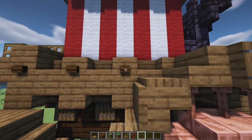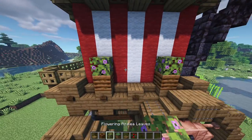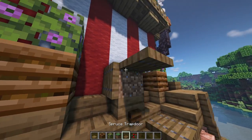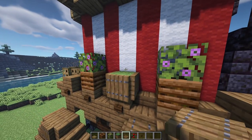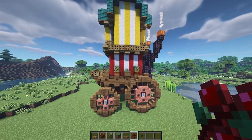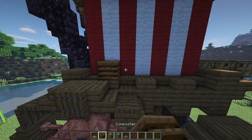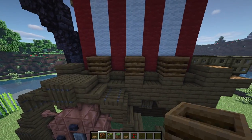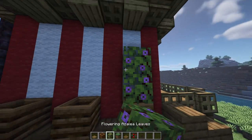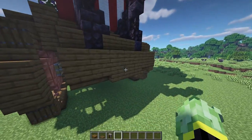On the side, add some dark oak buttons to these sections, a composter on the two ends with azalea leaves on top, a grass block with some spruce trapdoors going around, and a little berry bush — let it grow or bone-meal it. Do something similar on the other side: composters on all three with dark oak buttons, and an arrangement of azalea leaves.